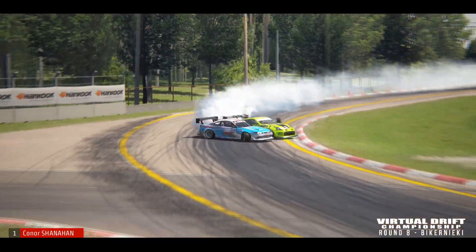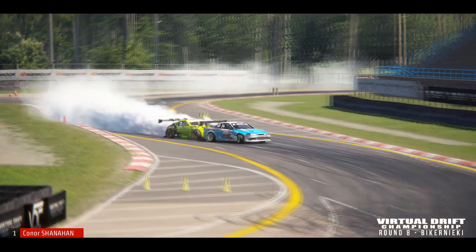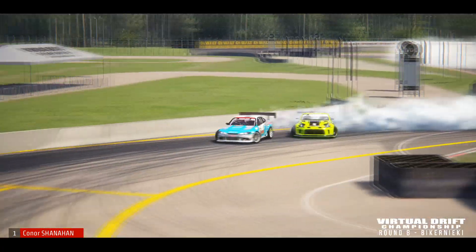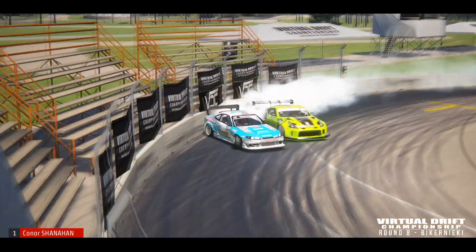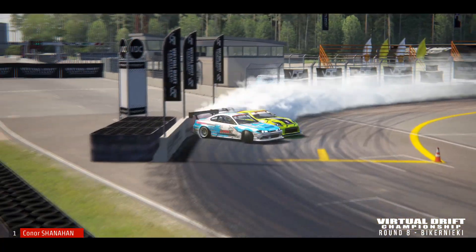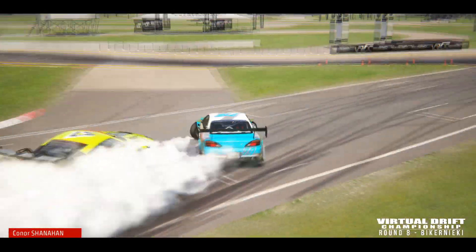Connor Shanahan really pushing to get away from Allen as they transition into clip 5. Just touching those rumble strips as they go into clip 6. Don't go too deep as we see them ride that wall all the way around and to the finish.